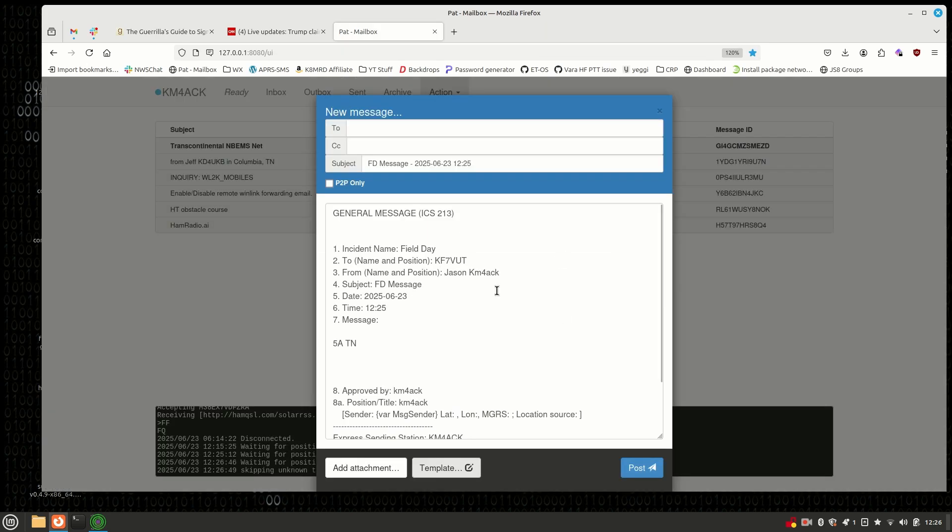It drops you back into the compose new message window right here inside of PAT. You go ahead and put who this would be for — KF7VUT in this case — and then just post that to your outbox. Send out 10 of those, plus that one to your section manager, and you've just earned your club 200 bonus points on field day. And to me, that is a cheat code because it is so easy to do.